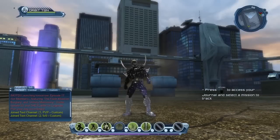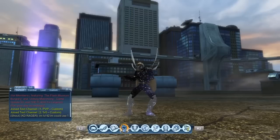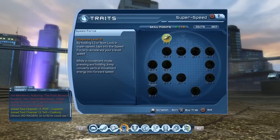Next up, make sure you spend a skill point into Speed Force, Super Sonic, or Rocket Assisted Glide. These are all unlockable from level 9, so make sure you do that as soon as possible because this will massively decrease your traveling time.